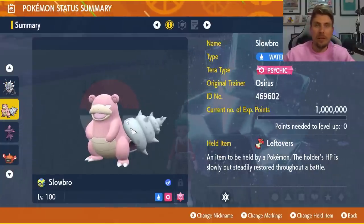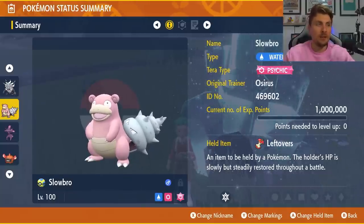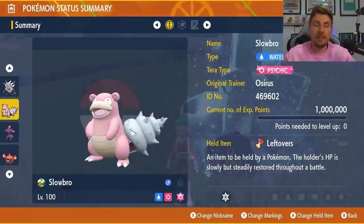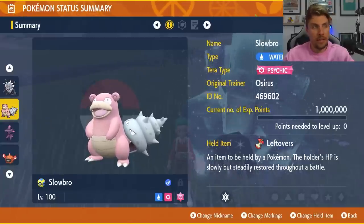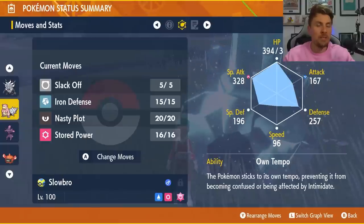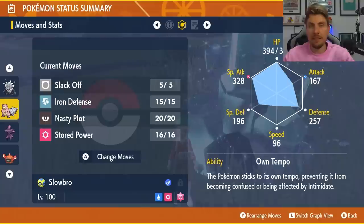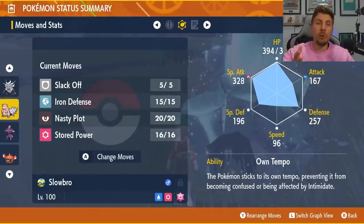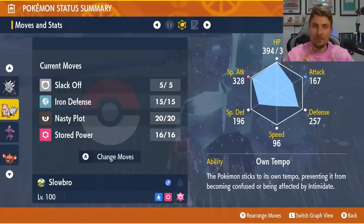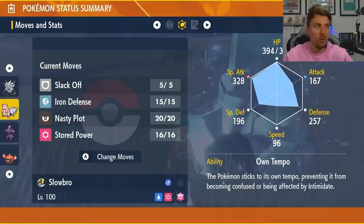The next Pokémon is an old friend from previous 7-star Tera raids — Slowbro. It's going to do a great job against both Great Tusk and Iron Treads. Because of that Psychic typing, it's going to resist Fighting type attacks from Great Tusk and also resist Steel type attacks from Iron Treads. The Tera typing is Psychic with Leftovers. The basic premise of this set is to set Iron Defenses up first, then go for three Nasty Plots, Slack Off for recovery when needed, and hit with Stored Power. The only problem is if you come up against a Dark Tera typing, you won't really have a way to hit them — that's where Annihilape can cover.